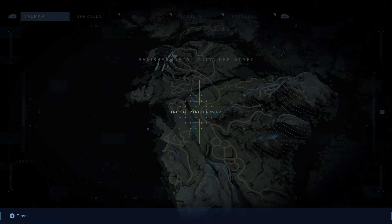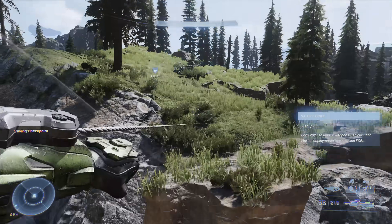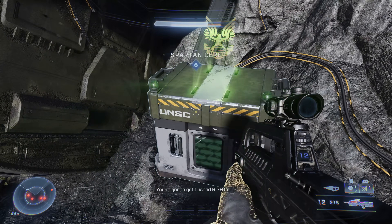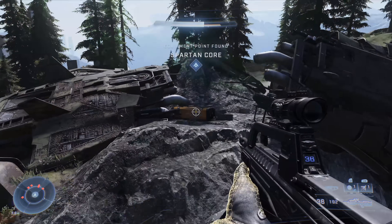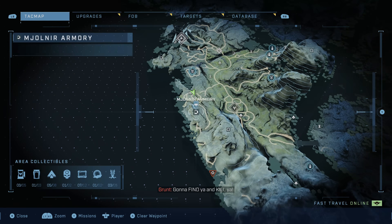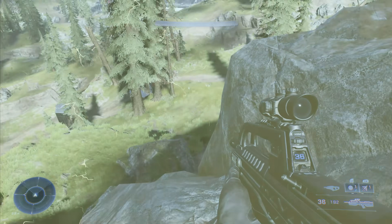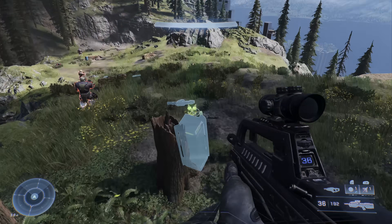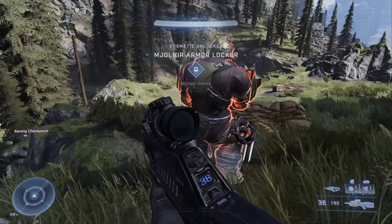Open the attack map, put a nav point on a nearby Spartan core, and head there. You'll find it in the wreckage of a crashed Pelican — there may be enemies here so be prepared to fight. Open the Spartan core and move on. South of there is a Spartan locker — nav point it and head in that direction. This one is a bit tricky to spot; scan the area and you'll find it behind a tree in a hilly area with no direct line of sight.